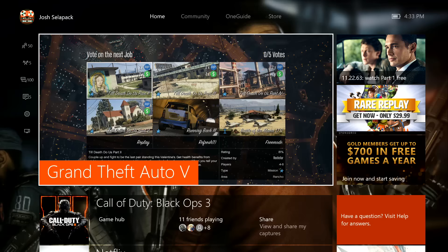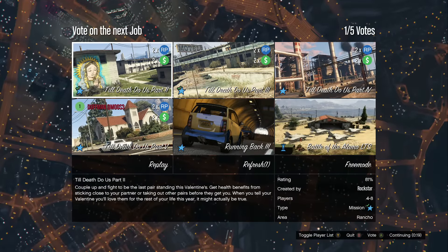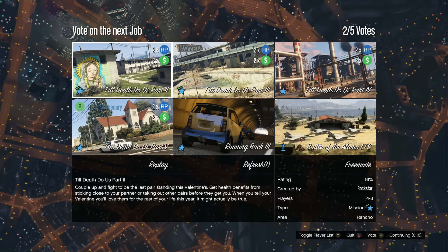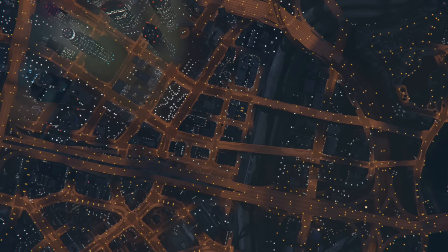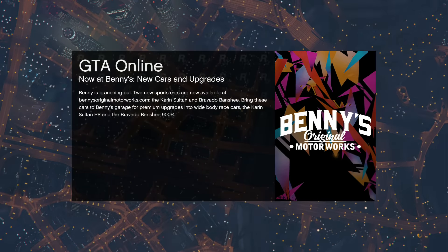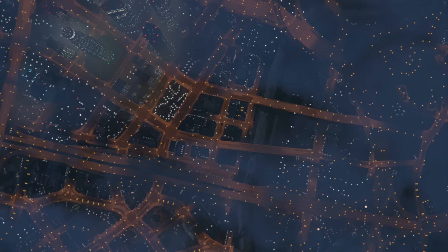Once the random job screen disappears, spam your button to accept it over and over again until you see it accept extremely fast. Basically spam A or X on your controller for the entire duration after the random job screen disappears. If done correctly, on the bottom right of the screen it should say 'Joining GTA 5 Online session.' It will put you into your friend's Rockstar Created job, then just back out as normal, and after you get back to a random online session, you should now have that Valentine's Day outfit.